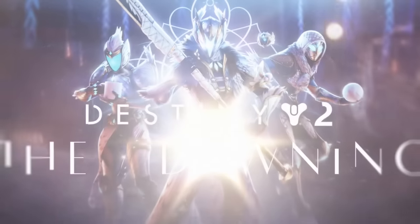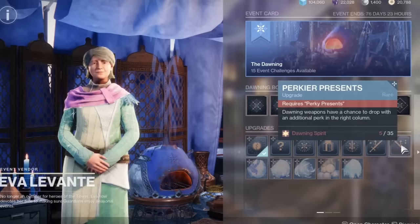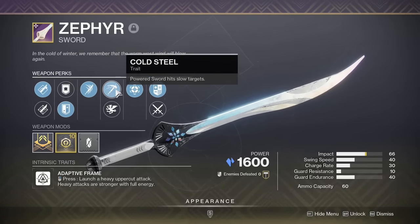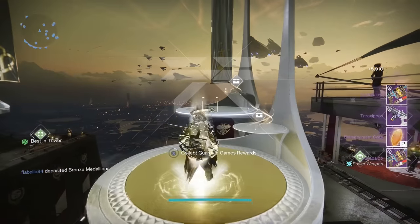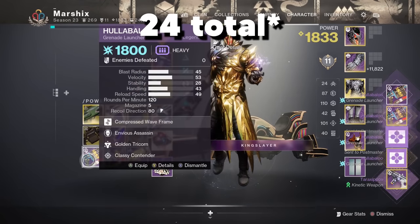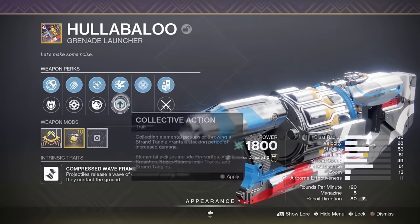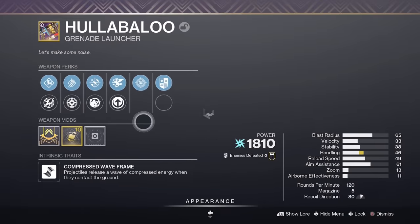Holiday events also have the potential to drop super god rolls. During the Dawning, you can get vendor upgrades from Eva Levante that make your weapons drop with additional perks in each column for a total of 4 main perks, and this is for any Dawning weapon. Guardian Games also has this, but they're a lot more limited — the masterworked weapons you get by lighting the final torches have double perks, so in total you get around 12 for the entire event. As for the other events, I don't think they drop with any extra perks, but I could be wrong — let me know in the comments, or if you work at Bungie and want to leak some upcoming events.